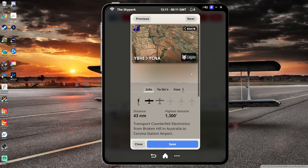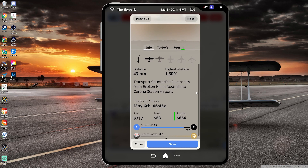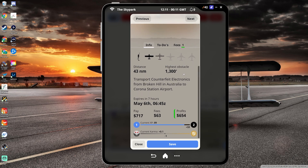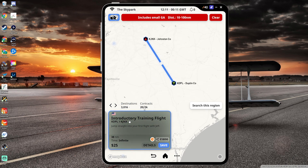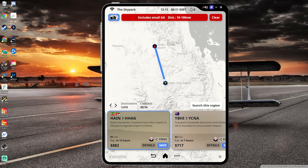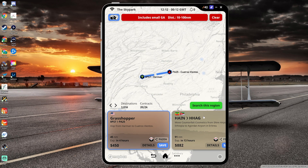For example, clicking on a flight brings up details — this one is about transporting counterfeit electronics from Broken Hill in Australia to Corona Station Airport. You click on that and rev up your mission and away you go. It's got cool info like the highest obstacle you're likely to encounter — great for flight planning — and which aircraft are most suitable. The darker the aircraft image the better suited it is, so a single engine or helicopter is well suited for this small 43 nautical mile flight, but jets are not. It tells you your pay, fees, and XP.